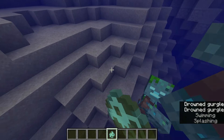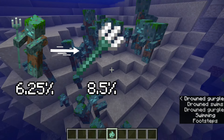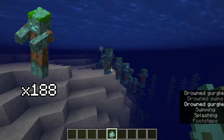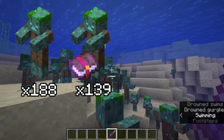Tridents are dropped by drowned. In Java Edition, 6.25% of drowned will spawn with tridents, and then there's an 8.5% chance of dropping it. This means that on average, you will get one trident for every 188 drowned you find. If you use a Looting 3 sword, then that becomes one trident for every 139 drowned.